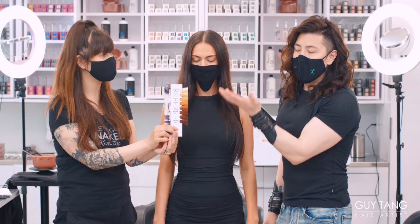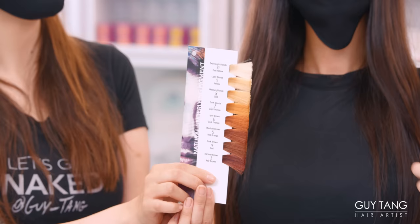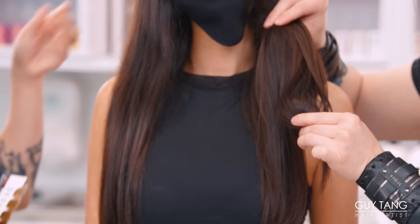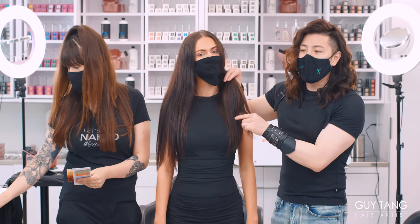The thing with Amanda is when you lighten the hair it goes through this orange, red type of stage into the gold, yellow, before it goes to blonde. Our goal really is to get her to a 9, even an 8. If she could get to an 8, I'll be happy. This looks like it's a level 4, 5-ish. I'm gonna say a 4 that has been faded into a 5.